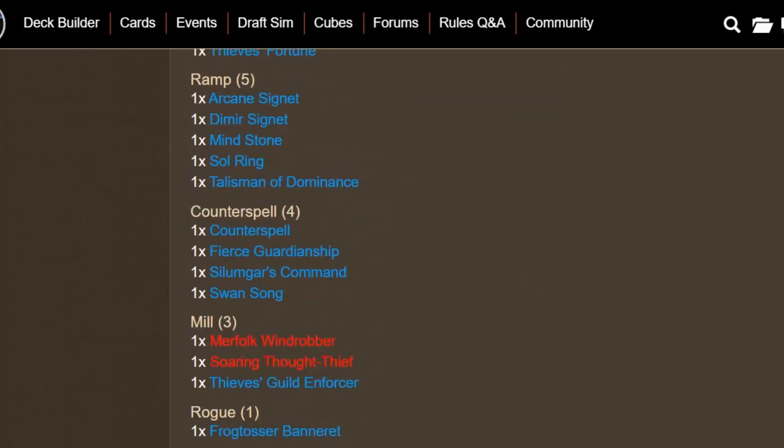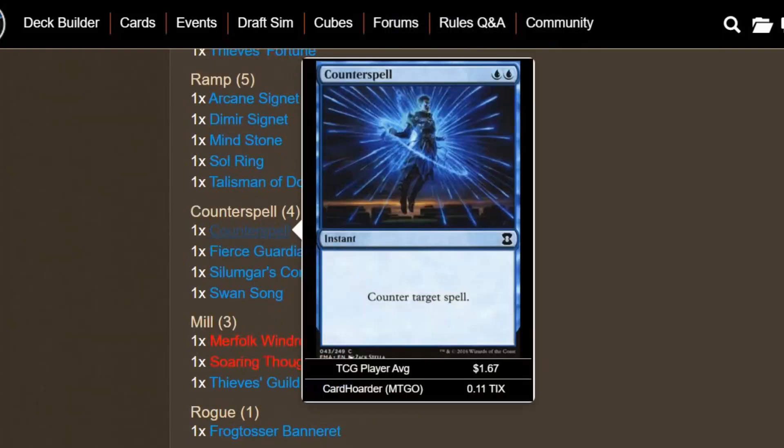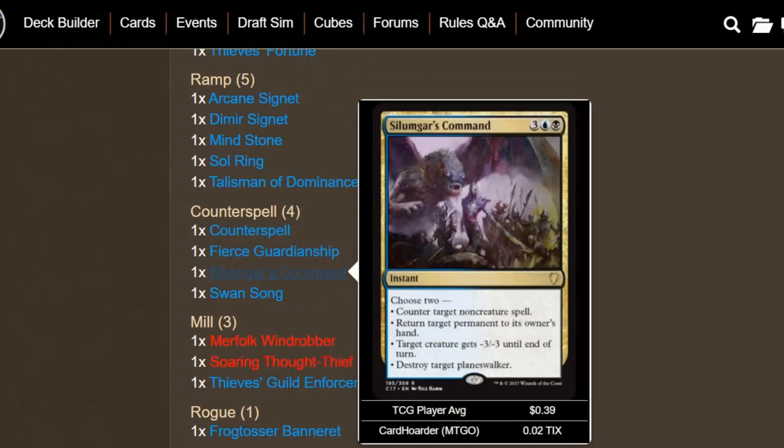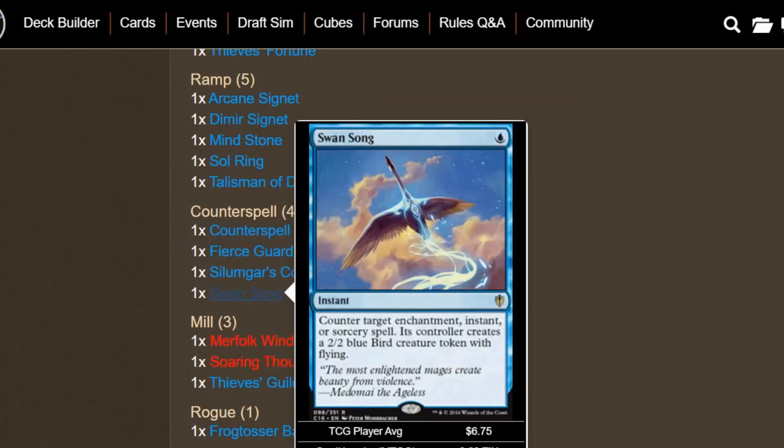We do have a few counterspells: Counterspell obviously, Fierce Guardianship, and Silumgar's Command, which is a little more versatile but can counter non-creature spells. We also have Swan Song to deal with enchantments, instants, or sorceries. So we've got a little bit of control here.